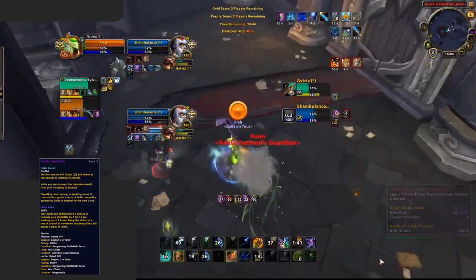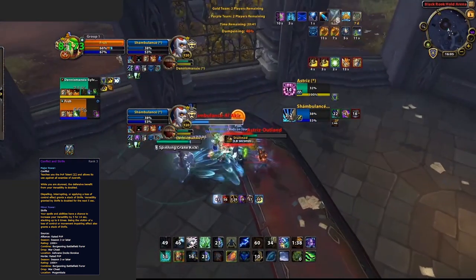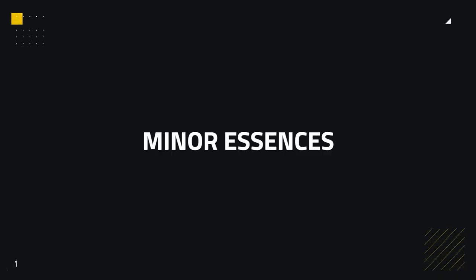Our final option for the major essence is Conflict and Strife, which gives you Overgrowth baseline as Restoration. Consider this when you're at high risk of dying inside of a stun, as the extra versatility will make you a lot more durable. It can also be taken in cases where you can get very good value out of an added PvP talent and still want the recovery mechanic of Overgrowth. Now moving onto minor essences.